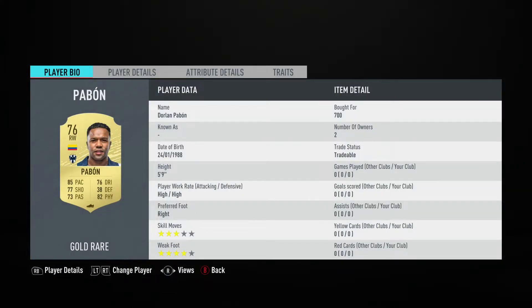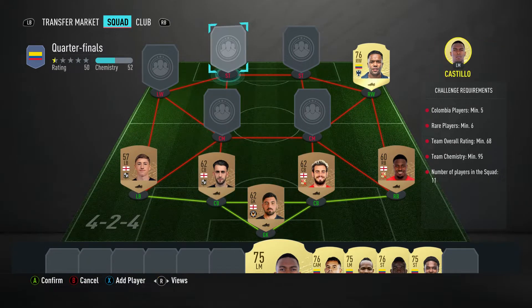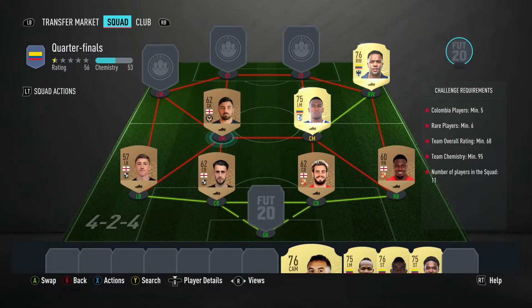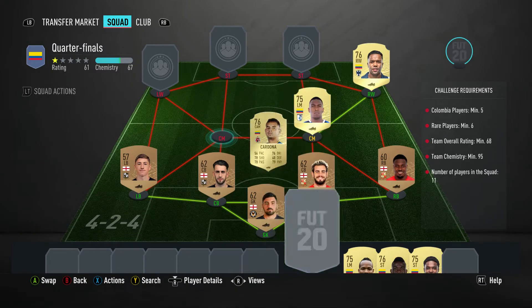Now it's all Colombian players. The right winger is Dolan Pabon - ball for 700, plays for Monterrey in the Mexican first league, and is Colombian. The centre mid on the right is a left midfielder - it's Fabiano Castillo, ball for 850, plays for Cuentaro in the Mexican first league.